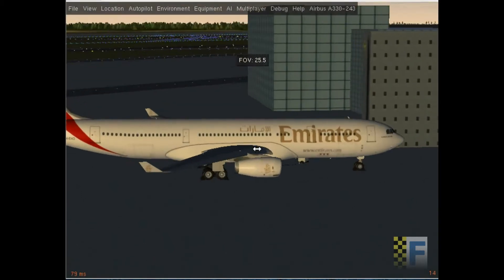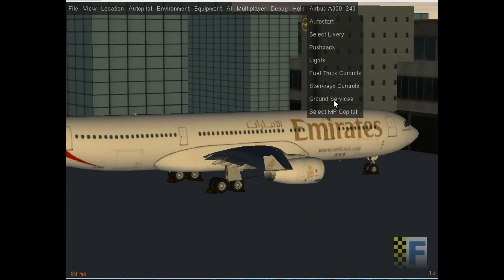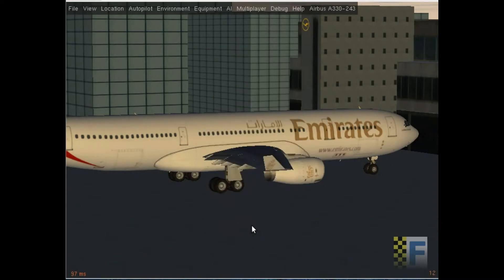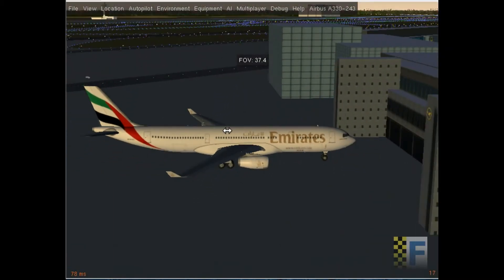First before we move, as you can see the wheels have chocks on by default — remove that. Go to ground services and deselect these. We don't need the external power box either, so we're going to deselect that. Okay, make sure you're parked, then get pushback first and call pushback.